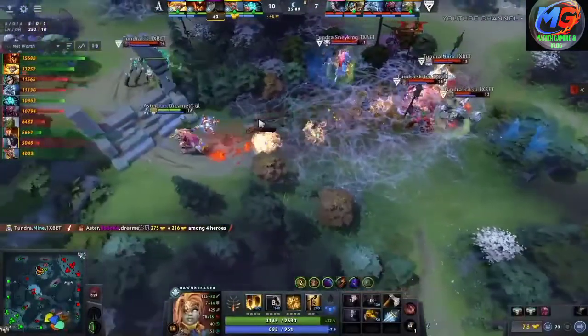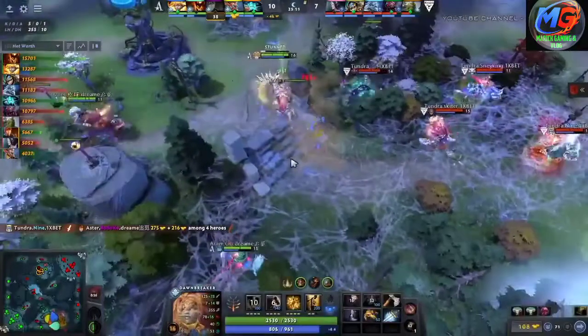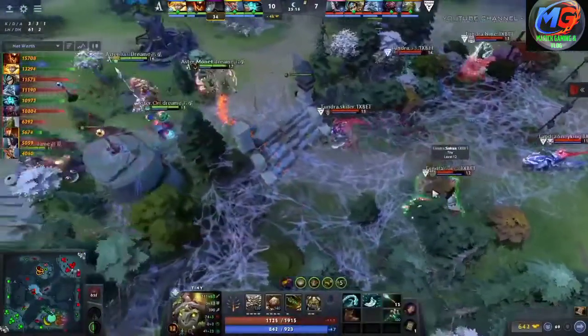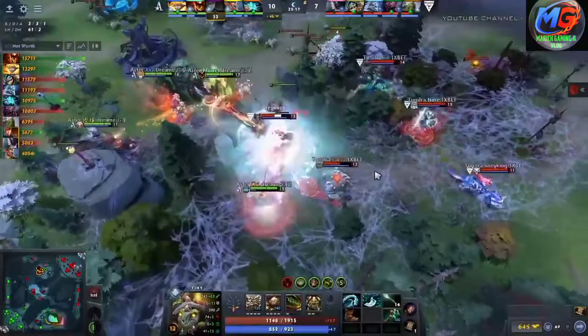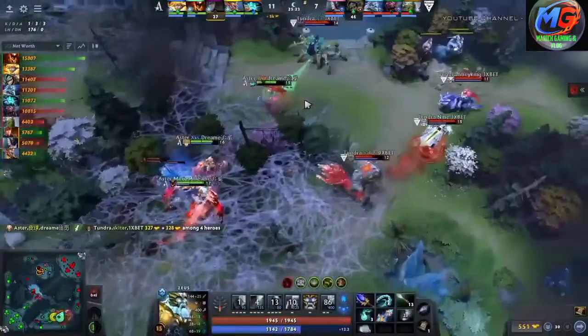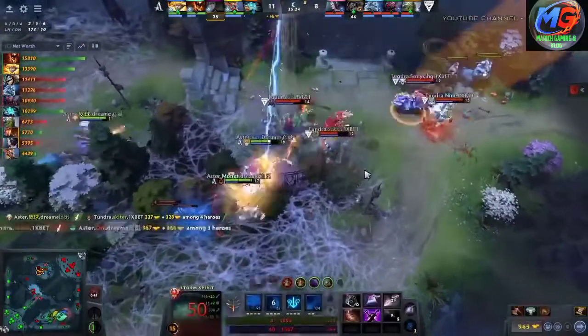Aster now use the buyback on Siamese Cat. They want to try and take this fight, but it doesn't look easy to do. Tundra are still incredibly strong. Aster really try and turn the fight back. They're going with a zip forward and a combo down onto Skeeter. An immediate grab there from Ori — they take him pretty much down 100 to 0.